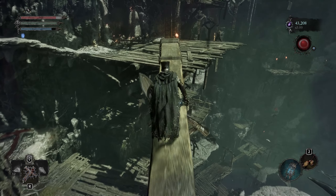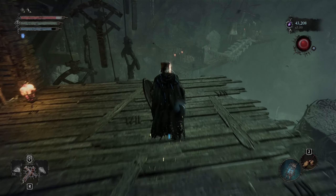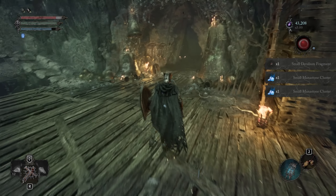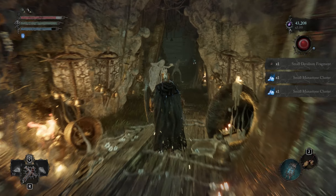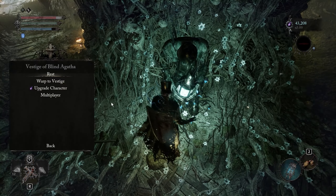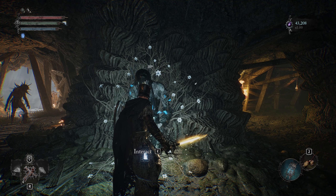The idea here is to just stay AFK at that place for about one or two hours — it's up to you. Once you are done, you can go and collect all the stuff, and you will get tons of vigor and umbral scouring.